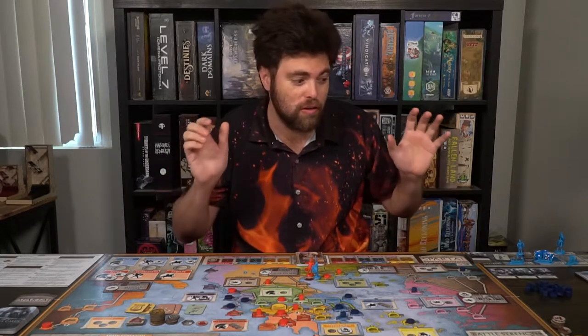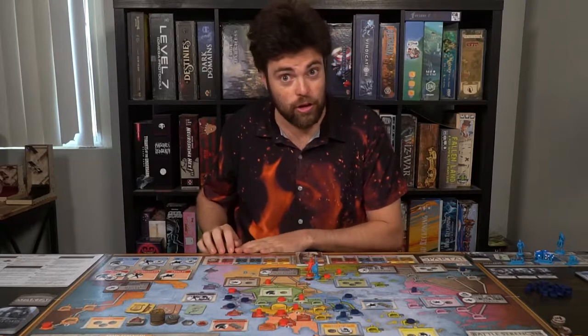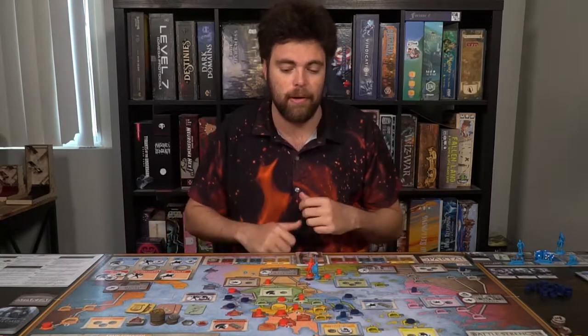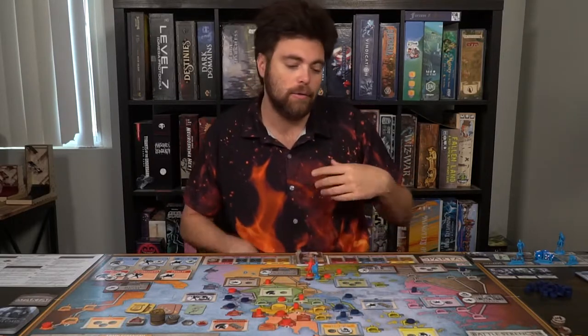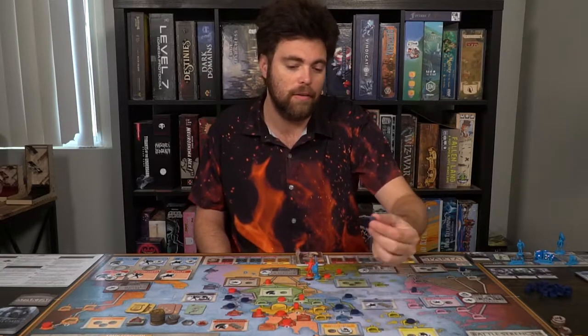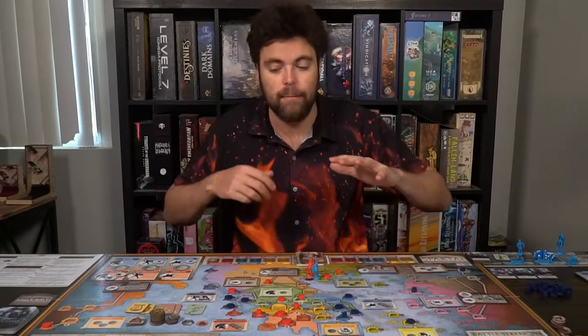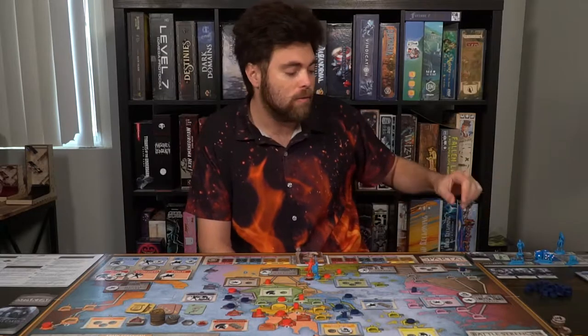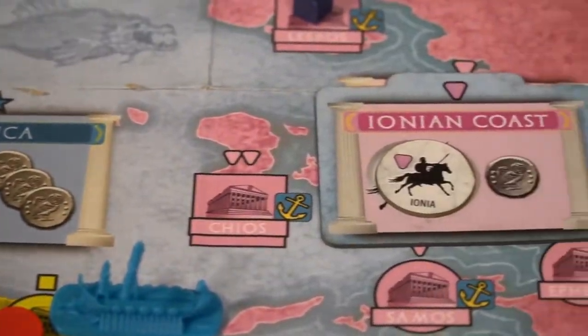The setup starts with choosing which war you want to fight, which determines your locations and characters. I suggest starting with the Peloponnesian War, playing Athens and Sparta — the red and blue characters. The rulebook tells you exactly where to set everything up: Sparta starts with one influence in Corinth, three in Sparta; Athens has control of Athens with a certain number of influence, and so on. You'll also see what fleets are mobilized with leaders and where they're placed on the board.